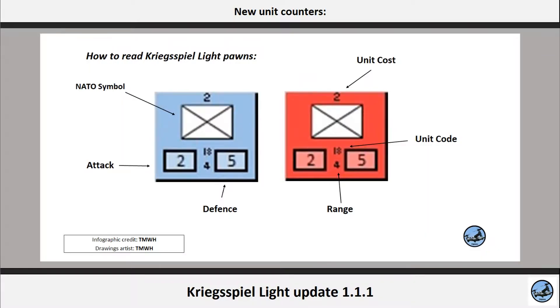The main thing you will notice is the NATO symbol that indicates the type of unit. By the way, we did a video on explaining how NATO symbology works, check it out later. On top of the NATO symbol, you have the unit cost, that is also indicated in the rulebook as points.